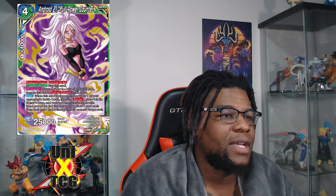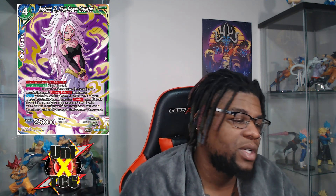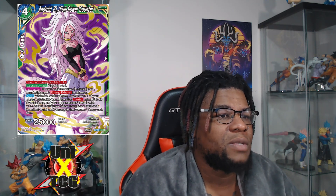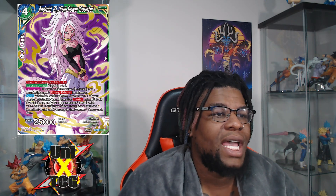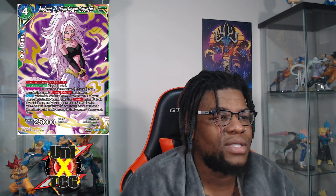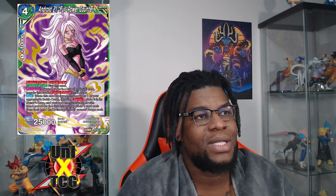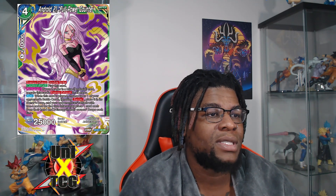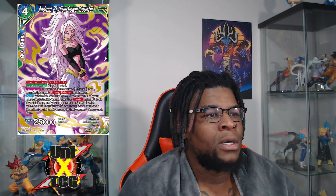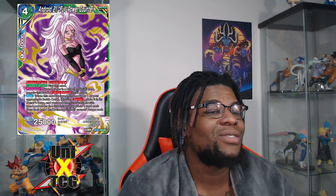Moving to the dual-color cards: Android 21 'Full Power' has counter energy exhaust and double strike. Permanent: if your leader is a blue Android card, negate this card's energy cost — not just limited to 21, it applies to blue Android in general. Auto when played: choose up to one of your opponent's battle cards ignoring barrier and place it in its owner's drop. As a counter attack, you tap your opponent's cards for energy including things they haven't attacked with yet, and your opponent can't attack with non-leaders unless they place one card each from their hand and Z energy into the drop each time.